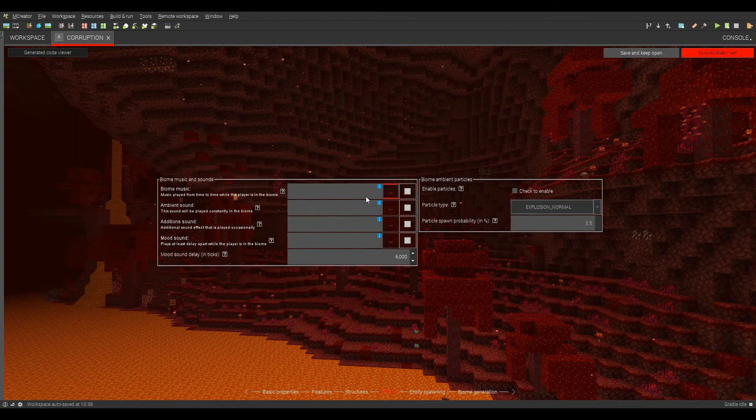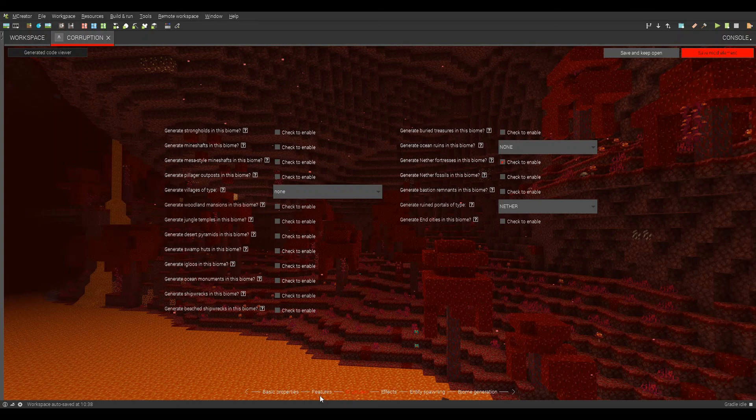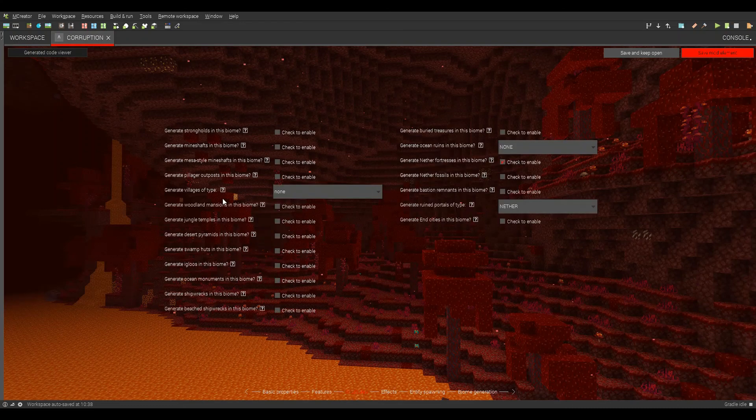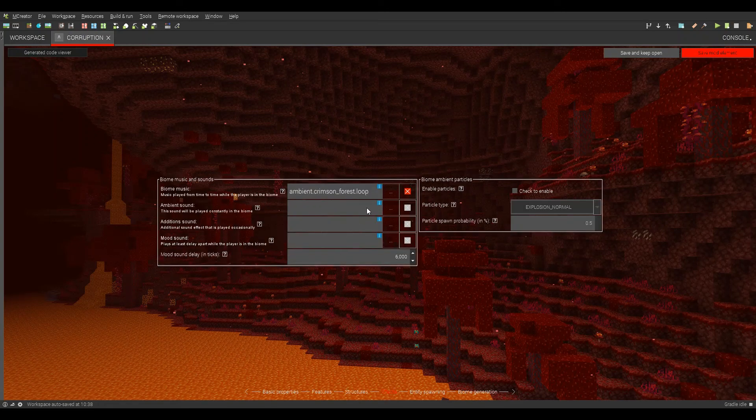Effects — biome music, we will do crimson forest loop. So this is going to be the loop. Then additions — that's like the sounds that play randomly, like cave sounds. Mood plays every 600 ticks, which I believe is around a couple minutes. I thought it was like when it got darker, I don't know. Music: credits, dragon, and nether — crimson forest, we'll do that.